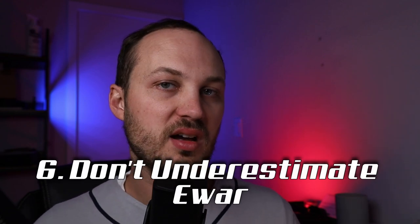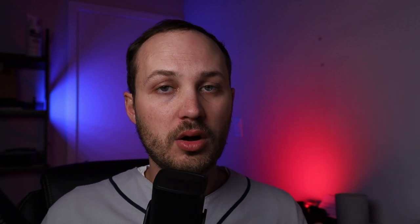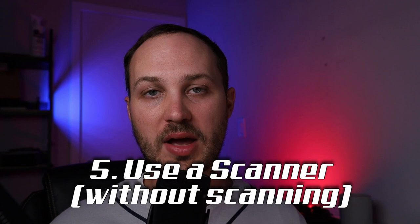Number six is going to be not to underestimate E-War, and this includes not just the traditional E-War like tracking disruptors or guidance dampeners, but also newts. Newts are super powerful because everything runs off of cap, and especially with smaller ships, if you can newt them out, a lot of times you can either break tackle and get away or make it so they can't use their prop mods. With that, make sure you understand the optimal ranges and differences in how those interact. For example, if you are using a large newt, understand that it has a 24-second cycle time, so even if you hit them once and drain their cap two-thirds of the way, they are going to recover some cap in between cycles.